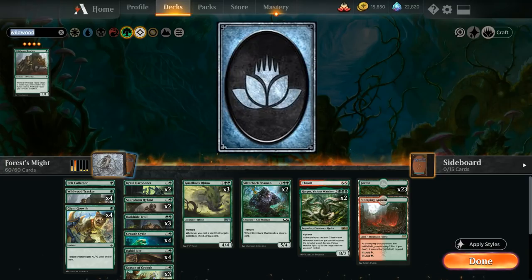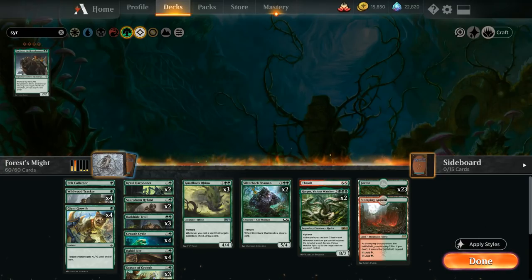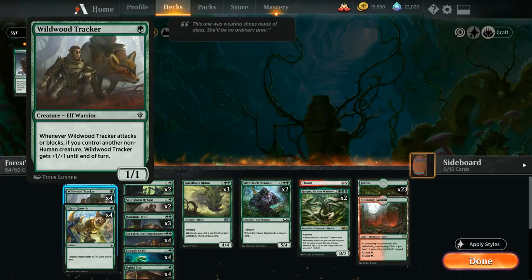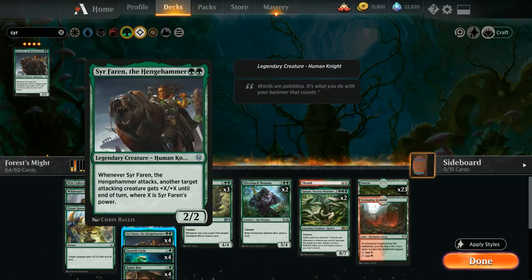Next up at uncommons: the first that jumps out is Sir Faren the Henchwarden from Throne of Eldraine — a two-mana two-two legendary creature. Whenever Sir Faren attacks, another target attacking creature gets plus X plus X until end of turn where X is Sir Faren's power. This plays great with pump spells since enhancing Sir Faren makes another creature enormous — representing a ton of damage out of nowhere. We'll add all four copies despite it being legendary.